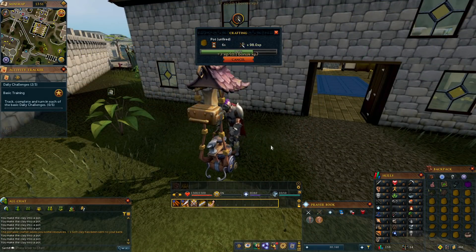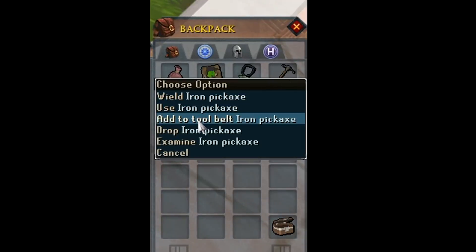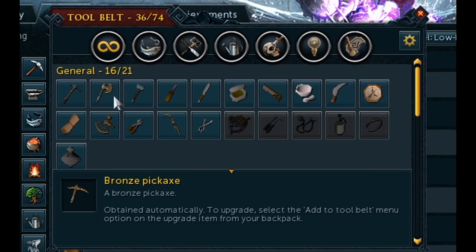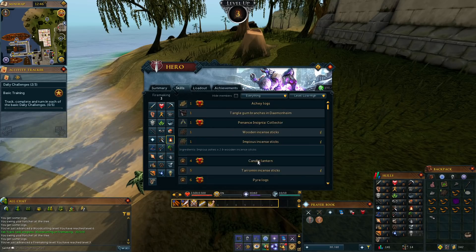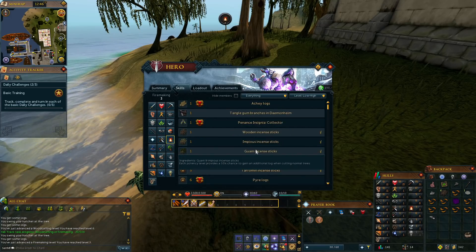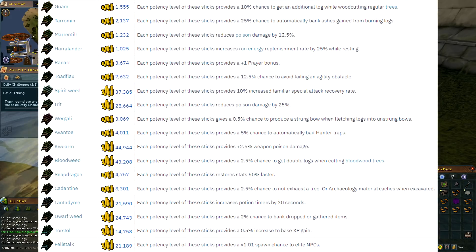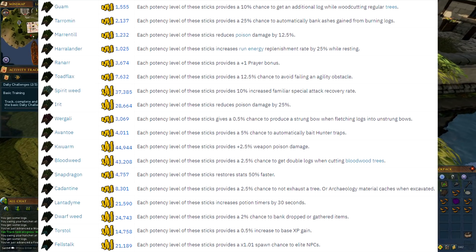Embarrassingly enough, I didn't realize until quite a lot later that the tool belt in this game can be swapped out. So I was lugging around my iron pickaxe as usual, but it turns out you can just pop it onto your tool belt, which is fantastic. Firemaking isn't completely dogshit either — you can gain access to lighting incense sticks, which have a bevy of benefits from gaining a chance to nab additional logs when cutting trees, to reducing poison damage, to increasing potion timers. And that's just a couple of them.